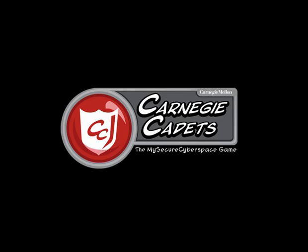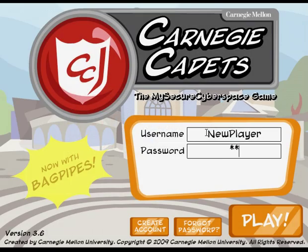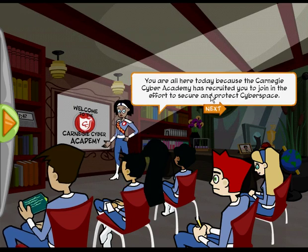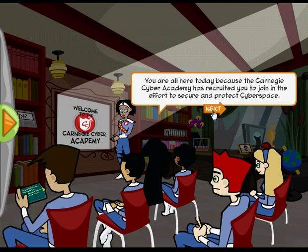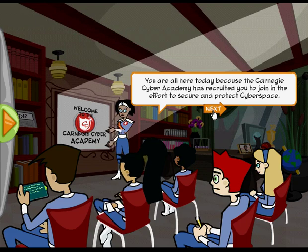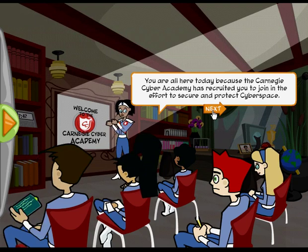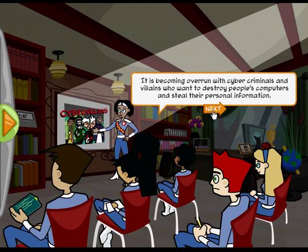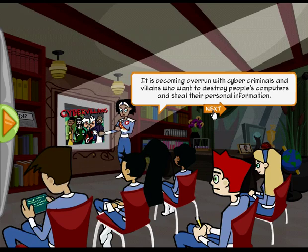Carnegie Cadets, the MySecureCyberspace game, is an educational game created in Flash and available as a free download from CarnegieCyberAcademy.com. Players become cadets in training at the Carnegie Cyber Academy to become cyber defenders of the Internet, completing training missions that focus on Internet safety topics such as personal information and cyberbullying.